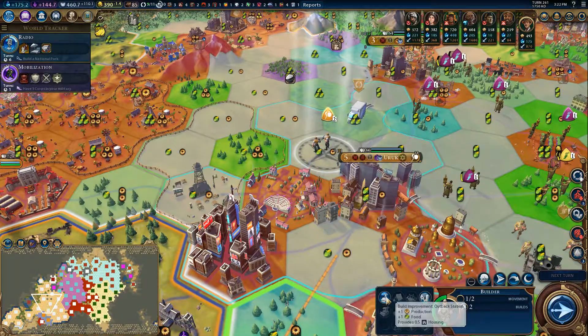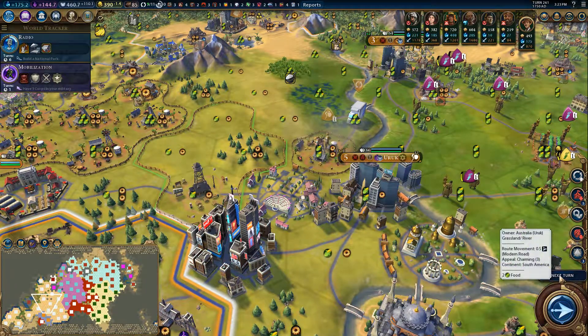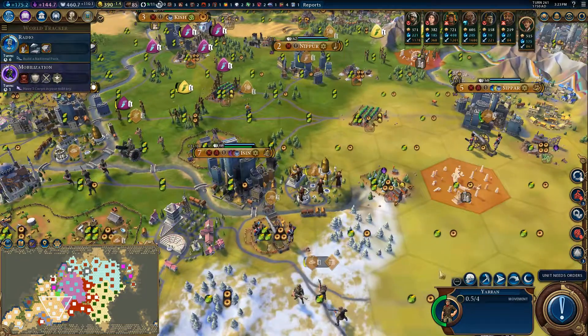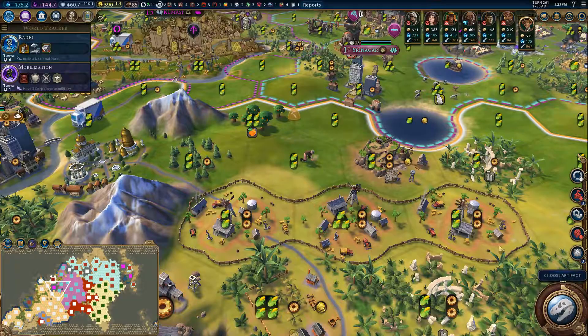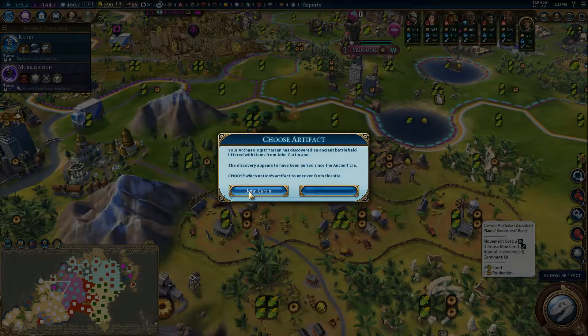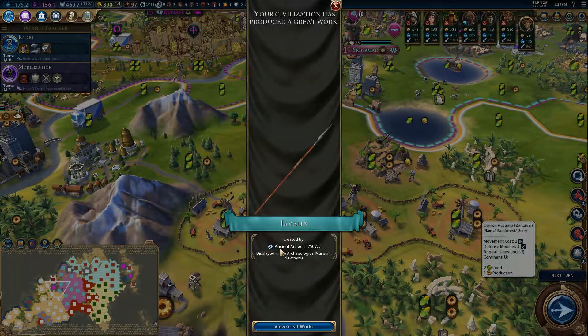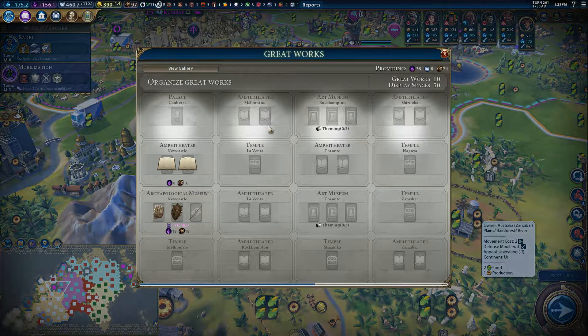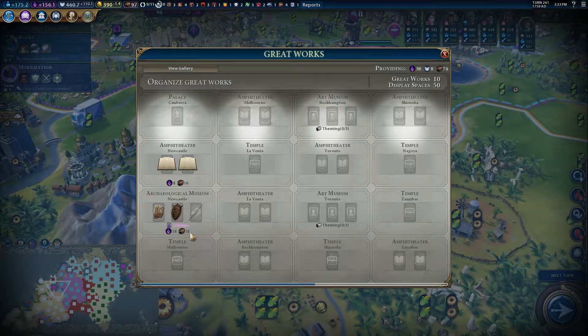We'll start building our outback stations. He's finally arrived - perfect. Alright, choose our artifact. Let's choose the mystery artifact. Cool - got a boost for cultural heritage, and a javelin created by somebody. But it's themed - perfect.